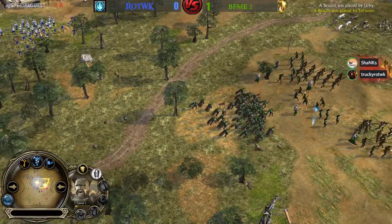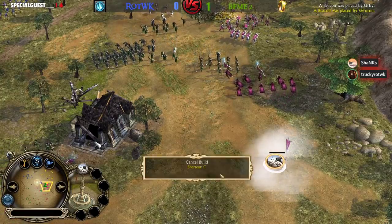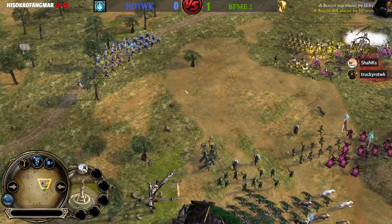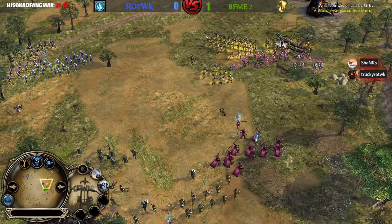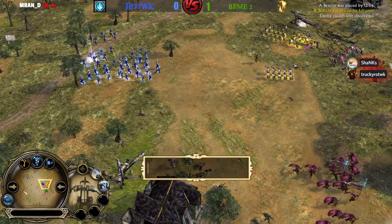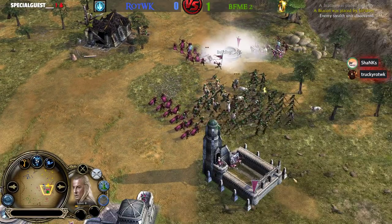They're Elite Cavalry that can pick off lone units, lone Ballistas, and that's exactly what Sauron is using them for — taking out these Ballistas one by one. Now the BFME2 team will actually be surrounded. Haldir is level 8 — he's going to use the Golden Arrow. Cloud Break. Now we're going to have Arrow Volley coming.